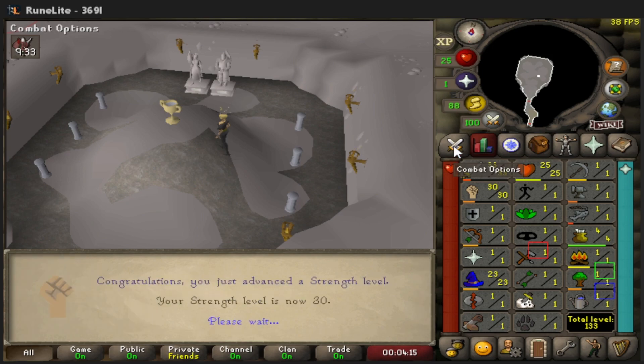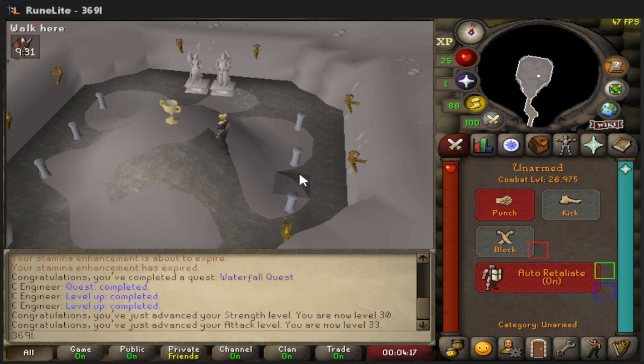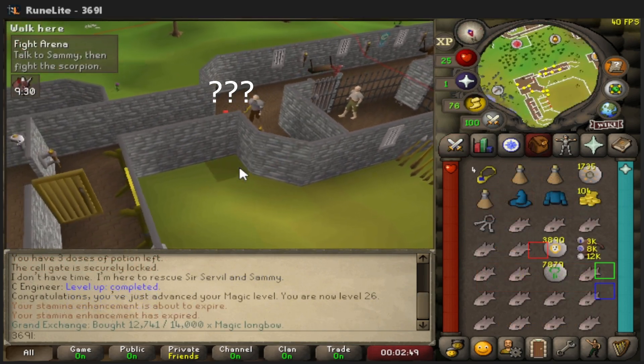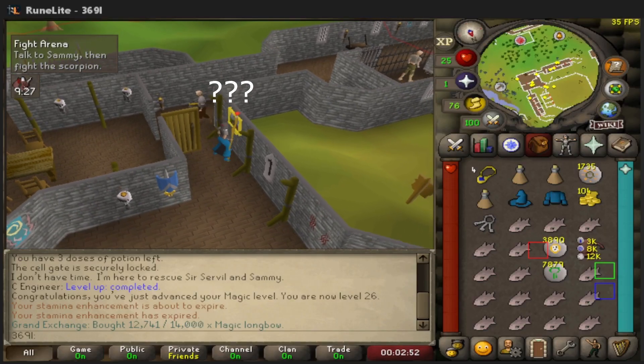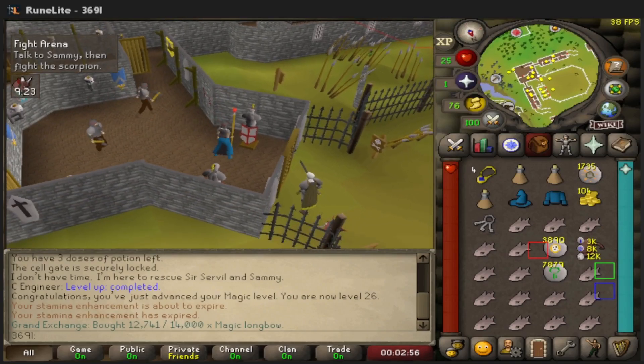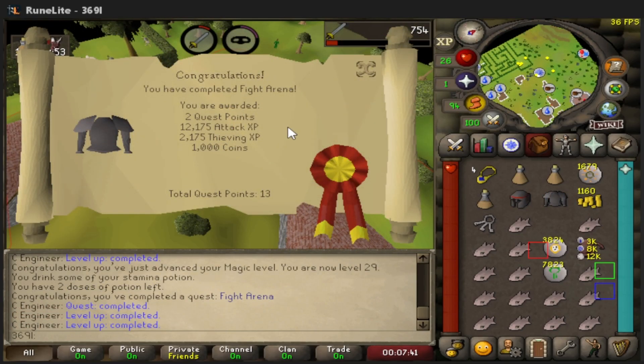Waterfall Quest got us to about 26 combat, which is pretty good for us. Fight Arena is out of the bag — we got about 12,000 Attack XP, 2,000 Defence XP, and 1K coins.